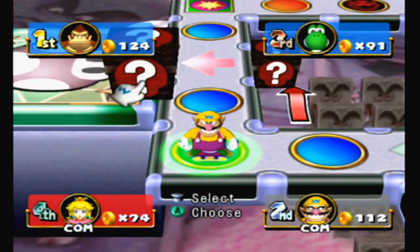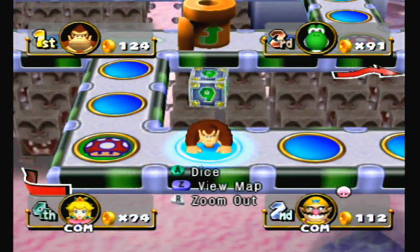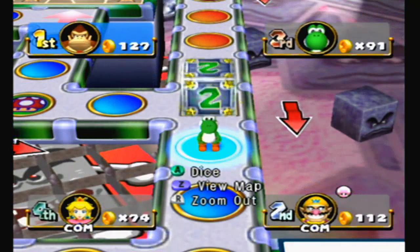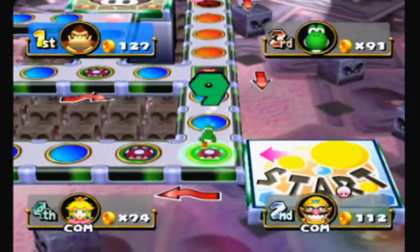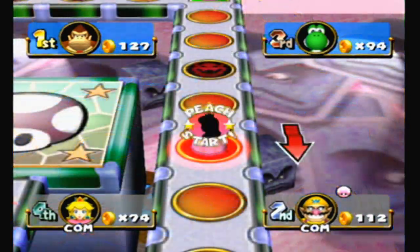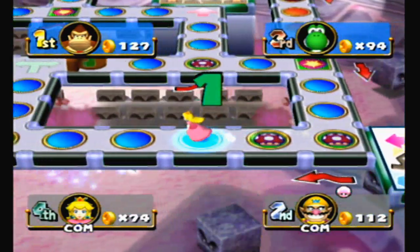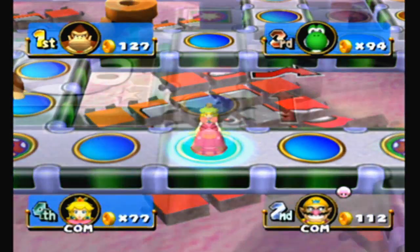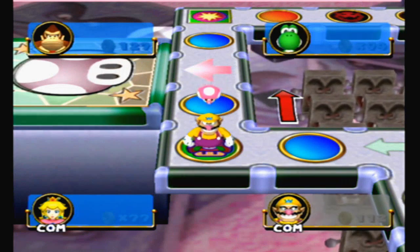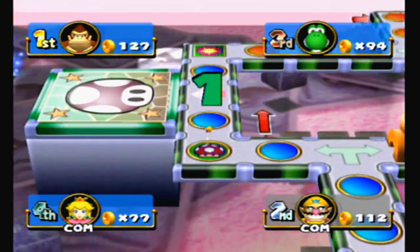Looks like Wario's headed straight there. Who's idea even was this? They must have really wanted to watch people suffer, the board designer. She's out. Wario's going to try to delay as much as possible — maybe try to get a three — but that did not go well for him.